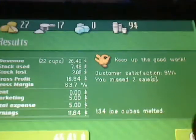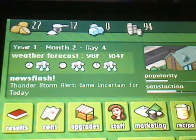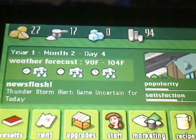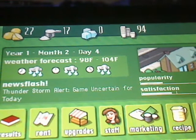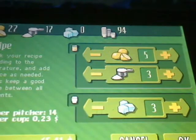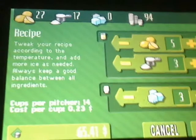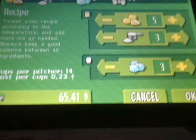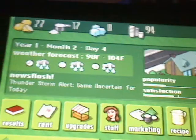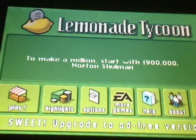You basically adjust how much stock, how many supplies you buy for the day according to what the temperatures are going to be. Like if it's sunny, you're going to buy more — more people are going to be thirsty. My recipe — I'll show you my recipe. People tend to like it. I had to tweak it because for a while people were not liking my recipe. I just wanted to show a quick demo of Lemonade Tycoon — you guys should get this.